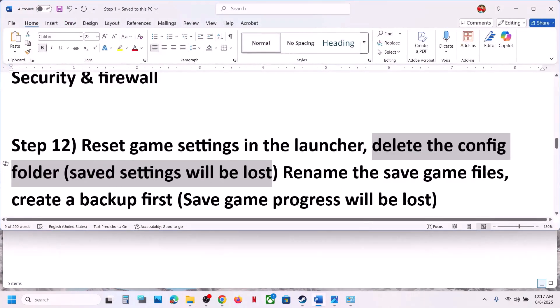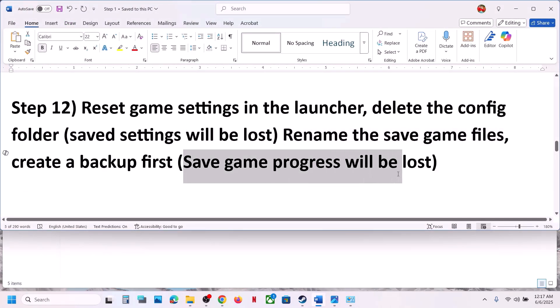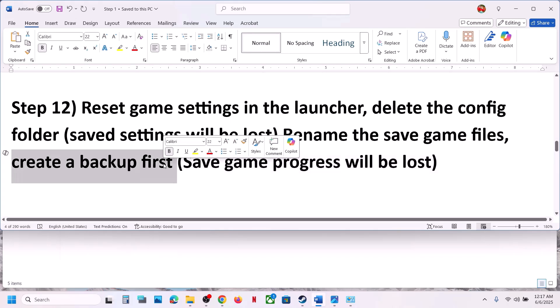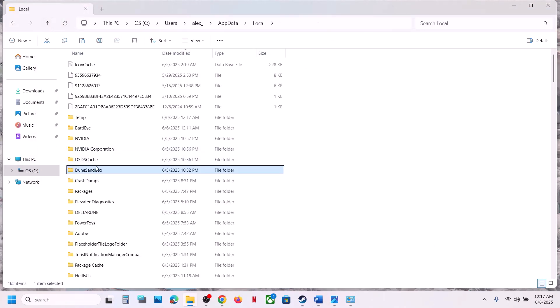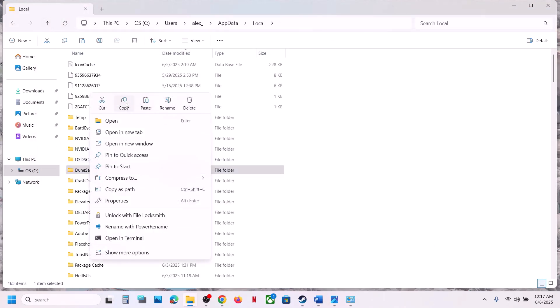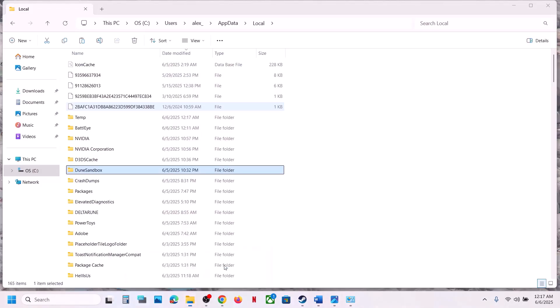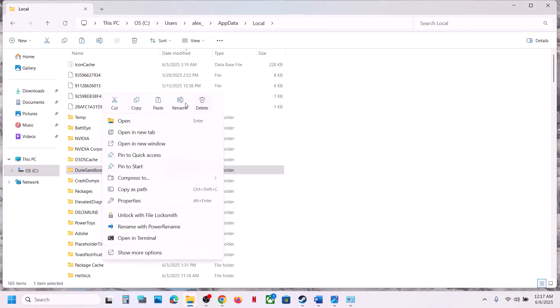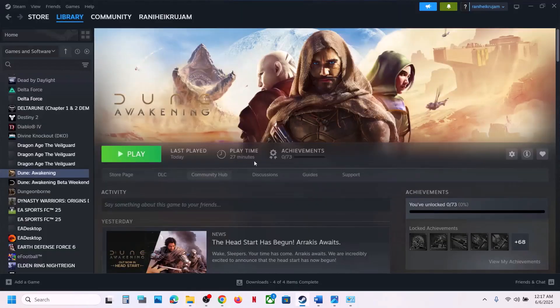If still not working, rename the saved game files — note that you will lose all game progress and have to start from scratch. Create a backup first: go to the same location, right-click on the Dune Sandbox folder, copy it, and paste it to the desktop. Then rename the saved game files and launch the game to check.